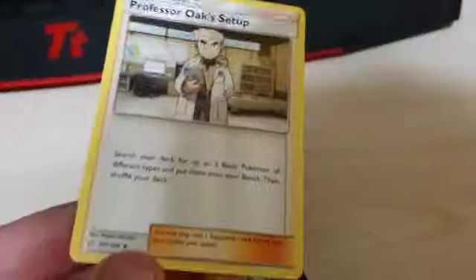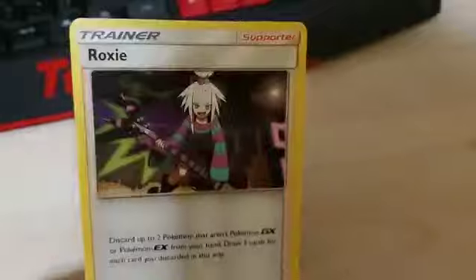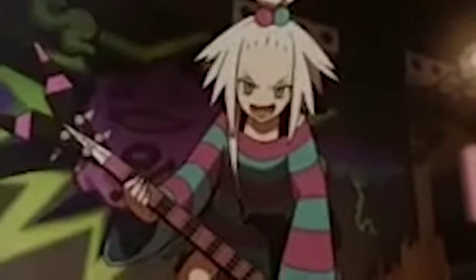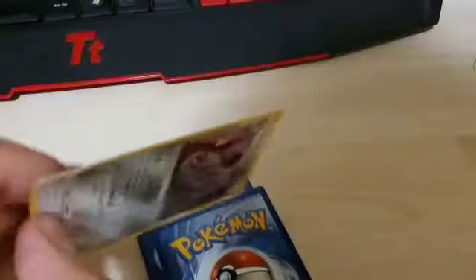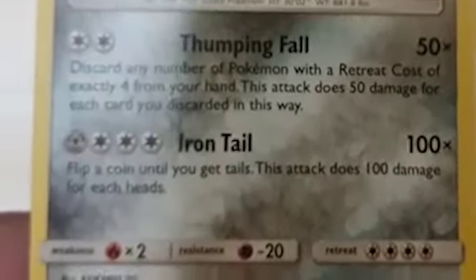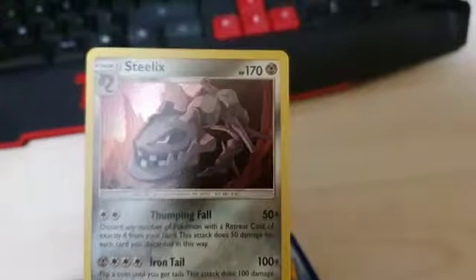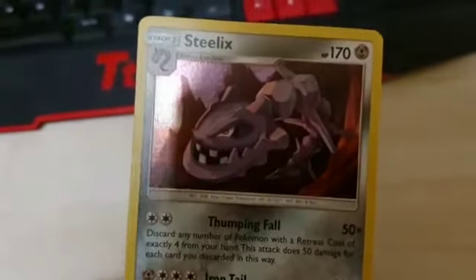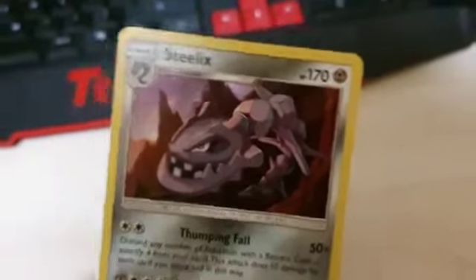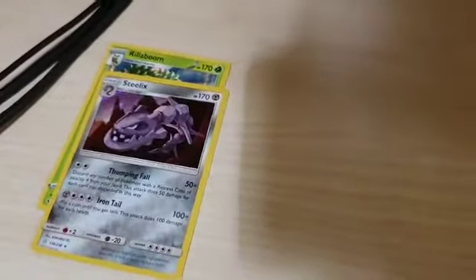And we get... oh finally, the trainer card! Wonderful. We have another trade card — oh no. Energy card. Then we get a... whoa. I'm not going to lie, that is a nice Steelix. That's even beastier than the last Steelix — every time you flip a coin and get heads you can do 100 damage. That is insane. He would kill you, I'm telling you straight. I think Steelix is a secret legendary Pokemon — we just don't know it. I'm going to put it in the rare pile because I think it looks cool and I have a feeling it'll be an in-demand card.